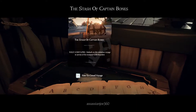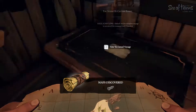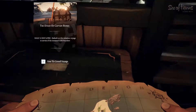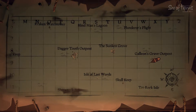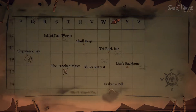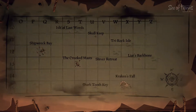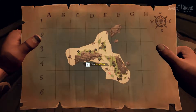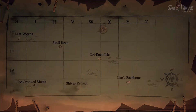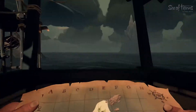We're going to the stash of Captain Bones. That's the back of the map — you can show it to people. Sash of Captain Bones... where would I go? It's like a boomerang shape — the Rock Isle. Try Rock Isle, that's the one. Alright, that's where we're heading. Let's put the map away.